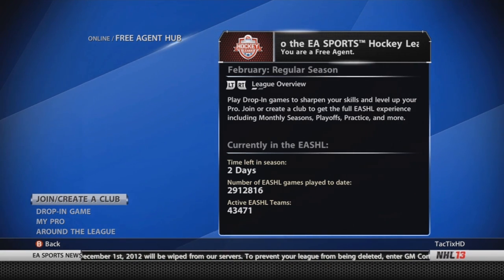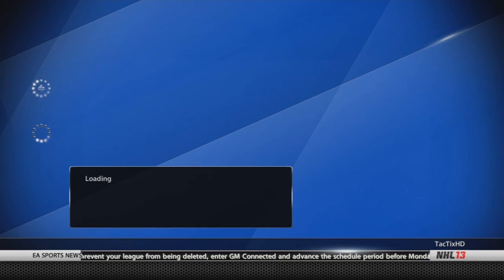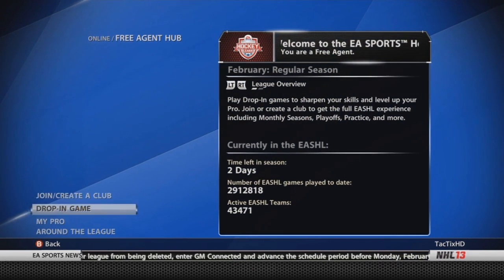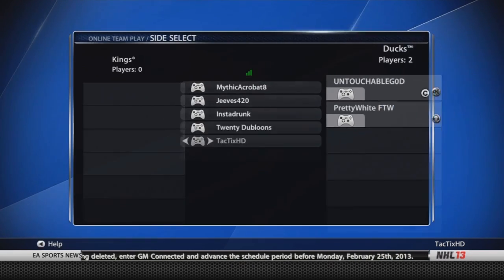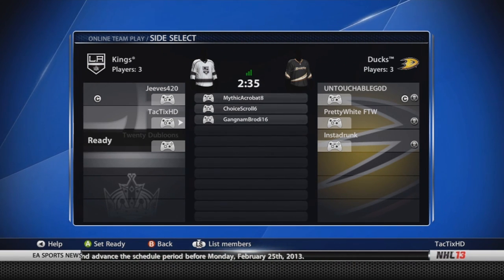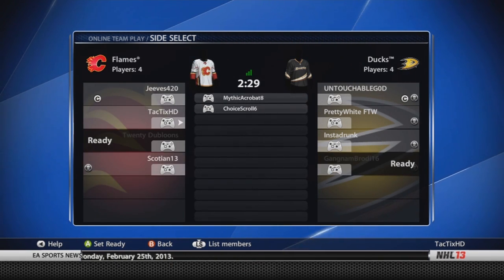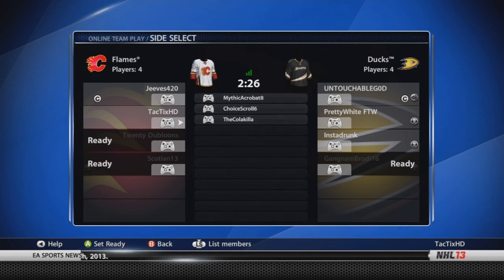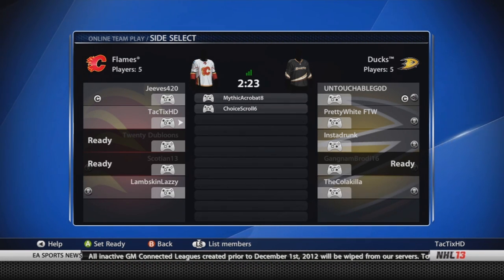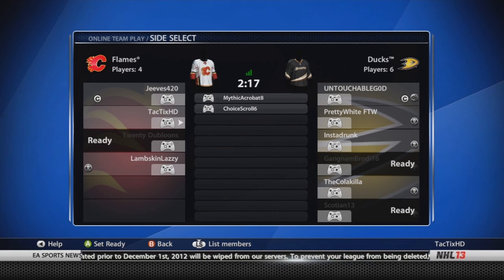I'm just going to go into a drop-in game and see how I do, see if I can get my team to win. We're going to try to drop into a game here and hopefully no one snags Goalie. I'm going to have to be pretty quick and go right down to Goalie. I'm actually on the LA Kings here playing against the Ducks, so that's pretty cool. We've got four guys there, so we'll need two more.